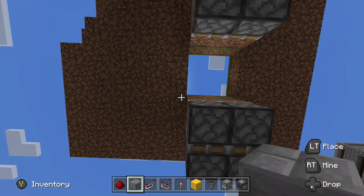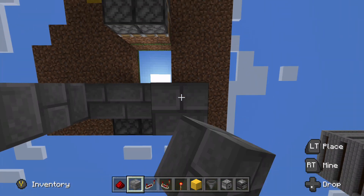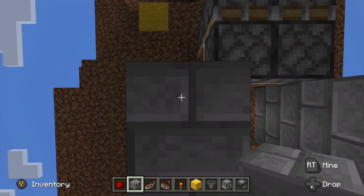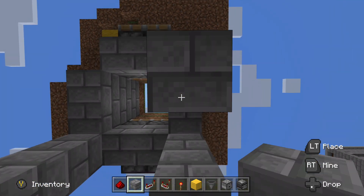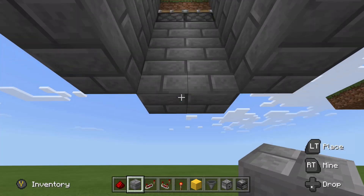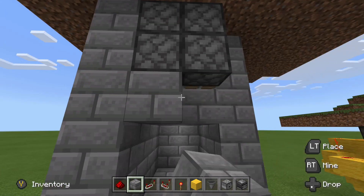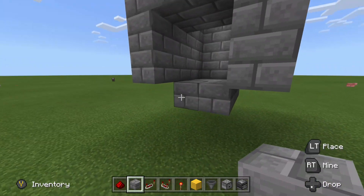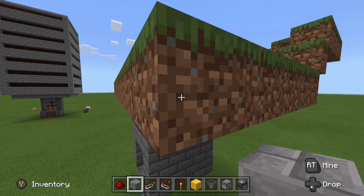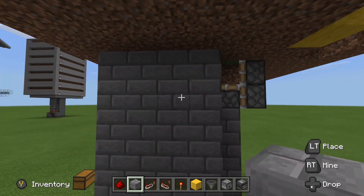Now we will go ahead and build this down 1, 2, 3, 4, 5 blocks down. Five blocks down is actually going to be enough to give you a little bit of damage in survival. But if you land on top of the slime block — it takes a little bit of practice to do it smoothly — you will not take any damage at all from this design. Now that we have got that all finished up, we are going to go ahead and start working on the first powering of these pistons.